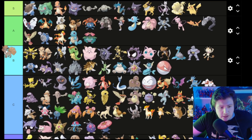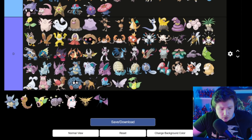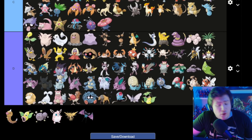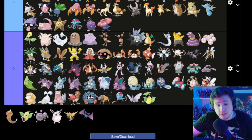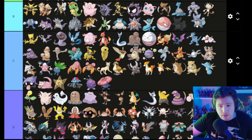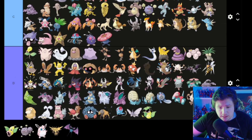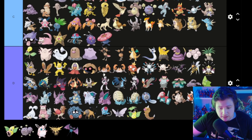Vulpix is what Jessica is, so it clearly goes in S. Wartortle — all things considered, it's literally just Squirtle with weird wings and stuff — pretty cool — going to put that in B. Weedle is not that cool, honestly goes in D.